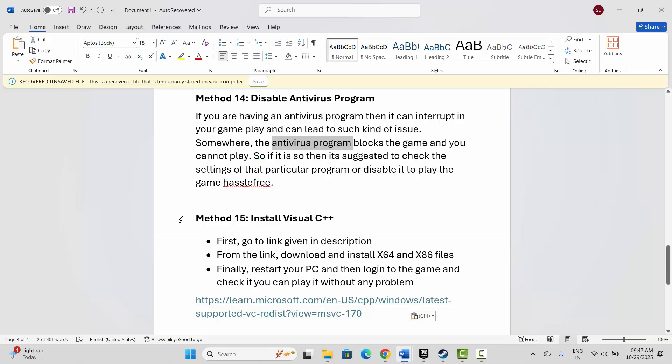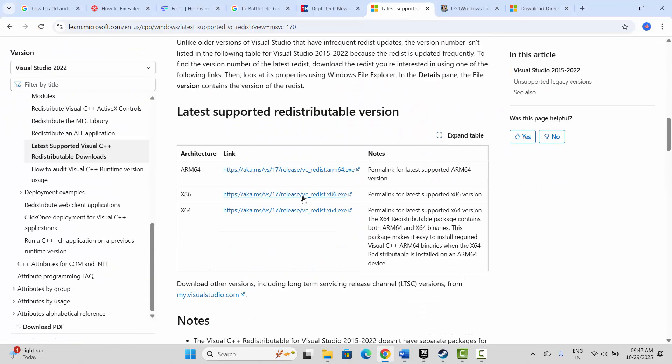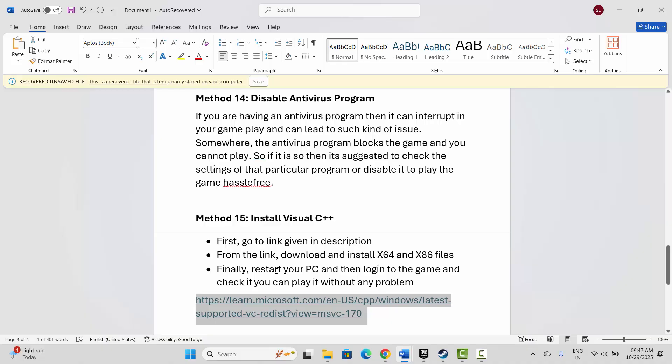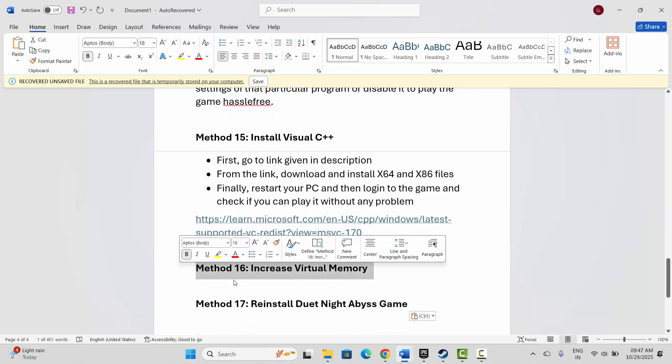The next solution is to install Visual C++ files. I have already provided the link in the description — just copy and paste it in your browser. After the website opens, go below and download the Visual C++ files. After downloading, install them, then restart your PC and log into the game to check if you can play it.